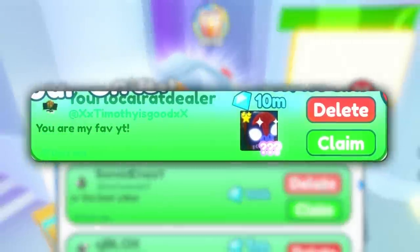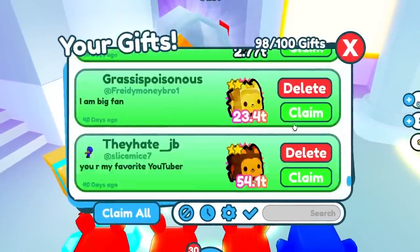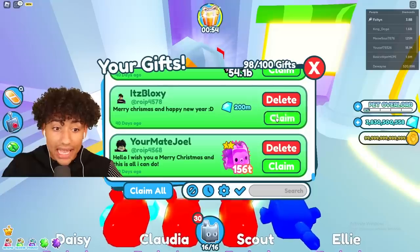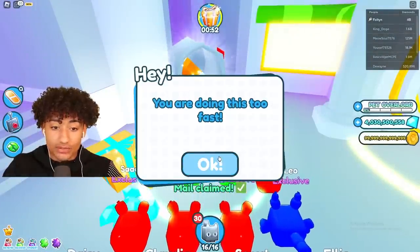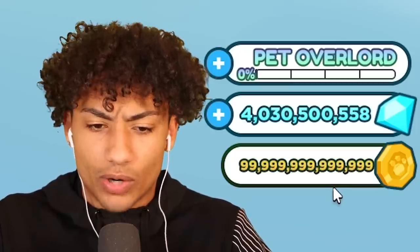There it is! Claim that baby — that looks good. We claimed the huge pets! Oh my gosh, 200 million — thank you bro! We need to claim all this stuff. Wait, you're doing this too fast. What happened to my coins? Where are my rainbow coins? I'm actually confused where my rainbow coins are at.